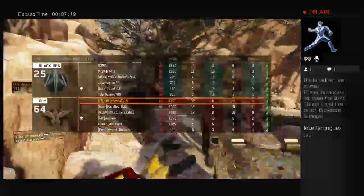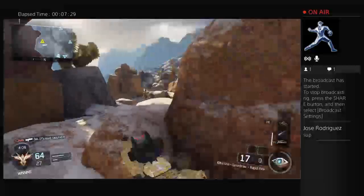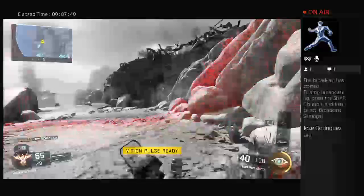I wasn't playing against the best players here. It doesn't show their score or their rank when I'm in theater mode recording. But I remember playing against them and just thinking they weren't great. I picked up this Pharaoh right here because I knew it was out of ammo. I was just going to try to get one more kill with my ICR to make this solely an ICR gameplay, but whatever — I picked up a Pharaoh.